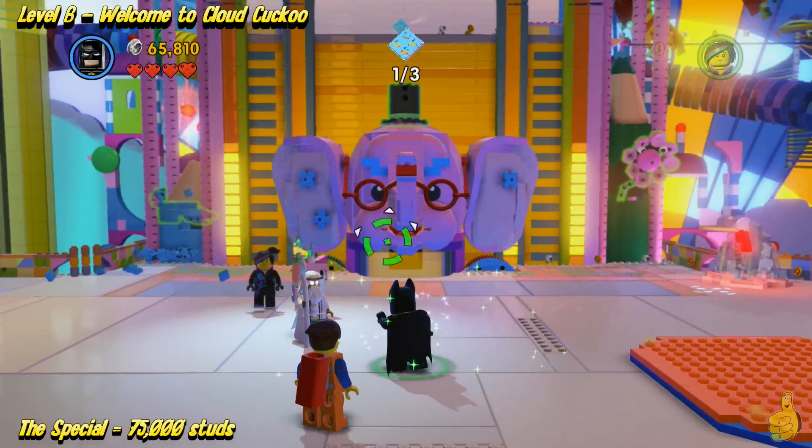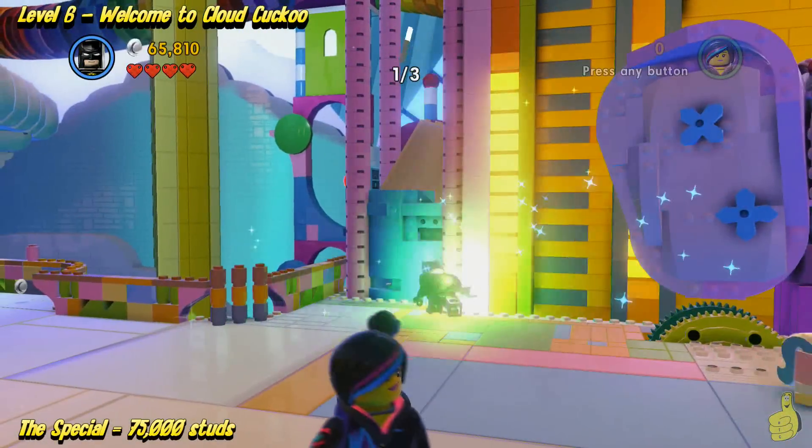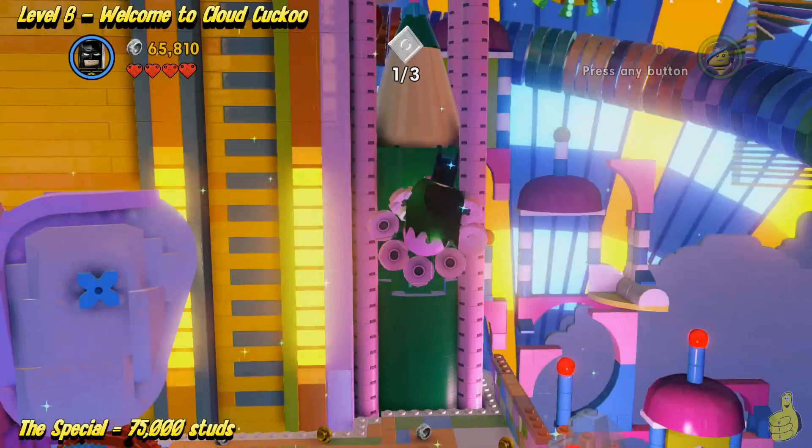We have access to a couple of master build parts — one on the left, one on top of the elephant, and then one on the right from where you use the grapple hook. Any of the master builders can go crazy — we chose Batman.